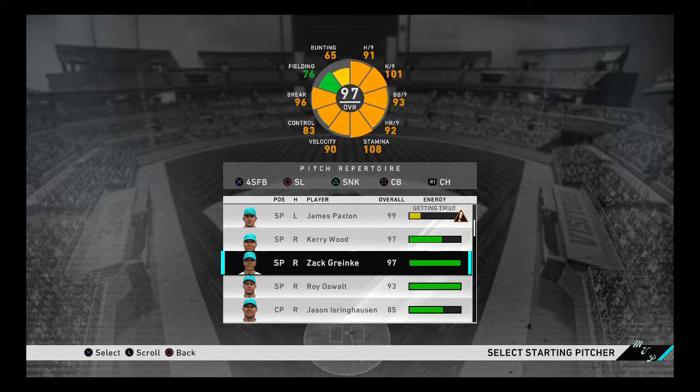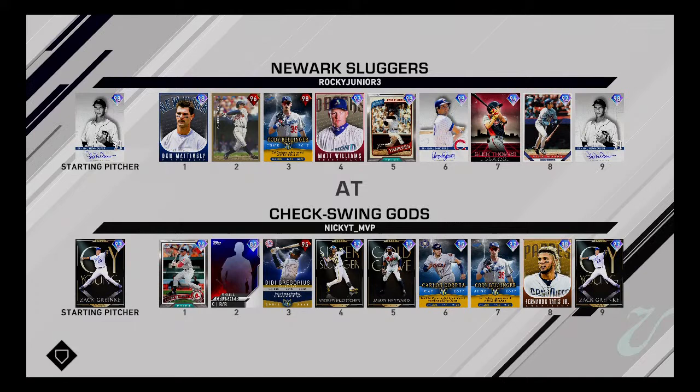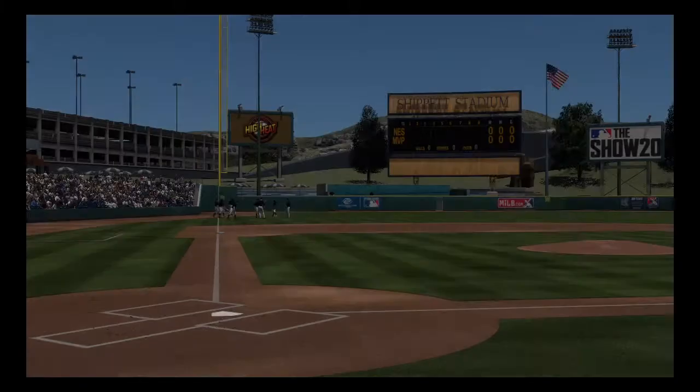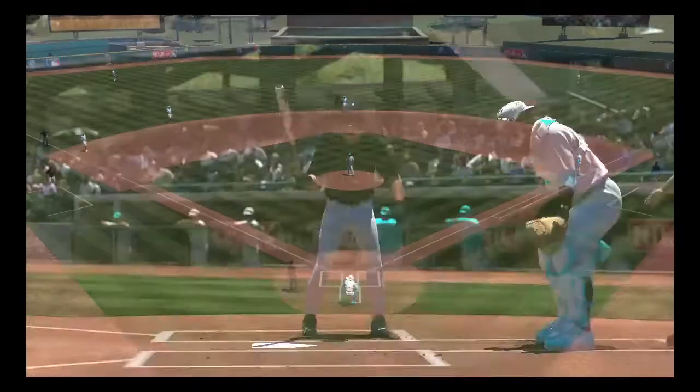Zach Granke will be on the mound. The lineup is Ellsbury, Skullcrusher, Gregorius, McCutcheon, Hayward, Correa, Bellinger, and Tatis. We are the home team again, facing the Newark Sluggers. He's got Hal Newhouse on the mound, which is bad news for Jason Hayward, but we've got Tatis, Correa, and McCutcheon. This guy has a good squad — Prestige Bellinger, Prestige Chipper, and Alec Thomas. We've got to play well today.